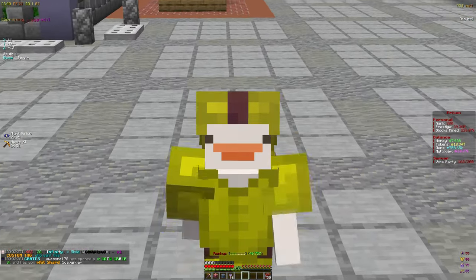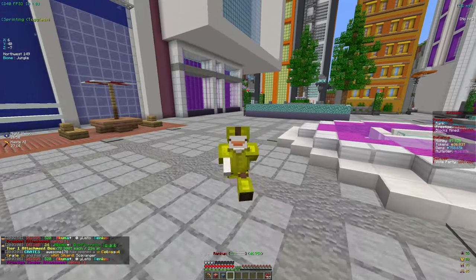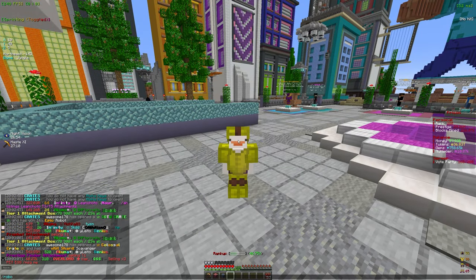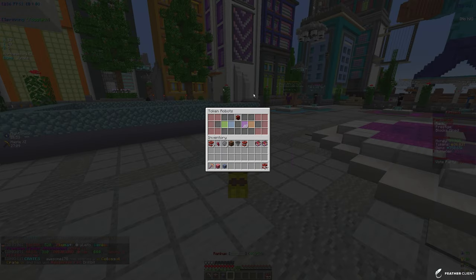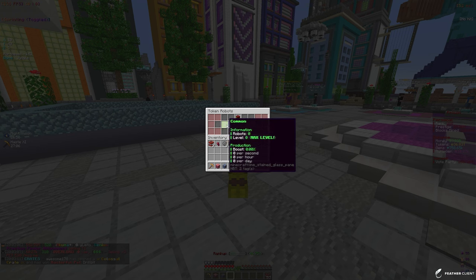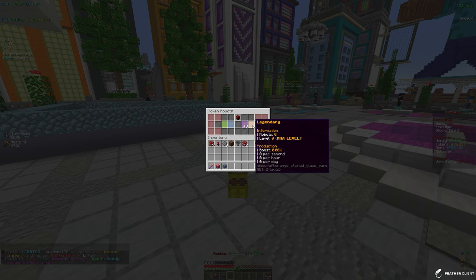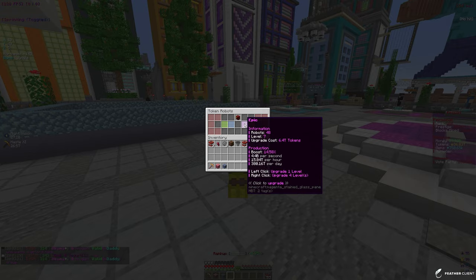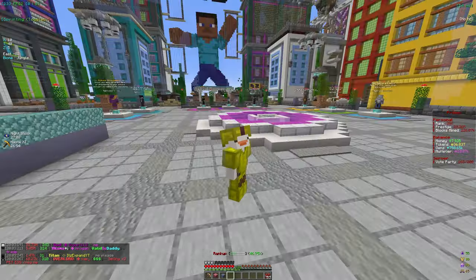To get straight into it, in order to AFK and get tokens you actually need some robots. If you take a look in /robots there is a menu where you can get different tier robots which give you a certain amount of tokens a day. Currently I have 48 level 7 big robots and they make me 380 trillion tokens per day.